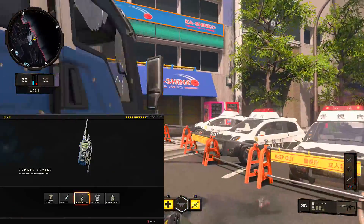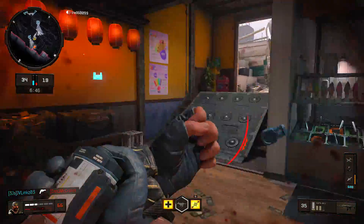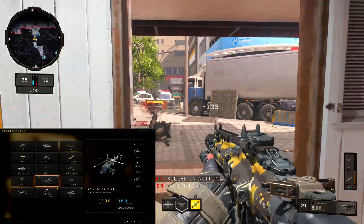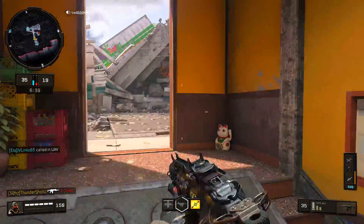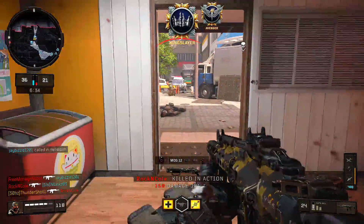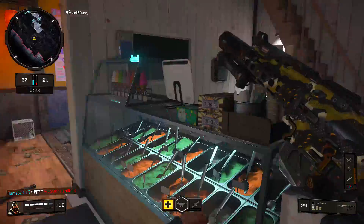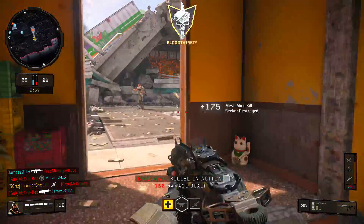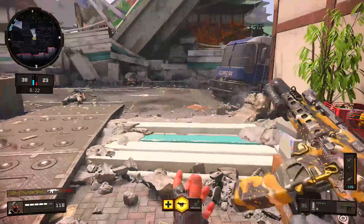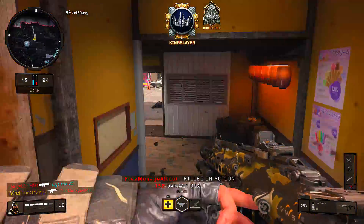But thanks to this handy piece of gear right here, we're going to get a fresh employee discount on all these overpriced Black Ops 4 score streaks. The compsec device takes the bloop copter from 11 kills and lowers it all the way down to 9 — so you get two fewer kills needed to get the bloop copter. The sniper's nest is actually really good. I love it. And I'm so close to getting the bloop copter right now thanks to the compsec device.